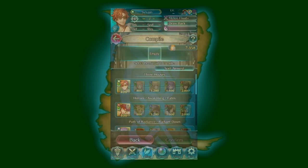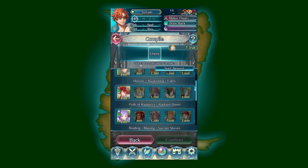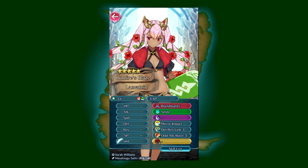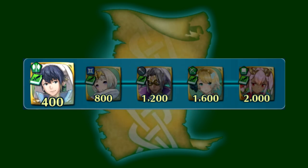Each set of Divine Codes units are separated into different paths based on the game they come from. Each path is made up of 5 units of increasing worth, and you have to buy these units in the order they sit in their path, with each unit purchasable only once. For example, let's look at Summer Levitain. Even though Mirror Impact is a good skill, she sits way at the end of her path, meaning while she herself is only worth 2,000 codes, you really need to spend 6,000 to buy her. So just keep that additive cost in mind when considering going for a Divine Codes unit.